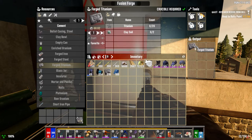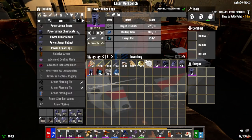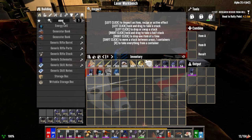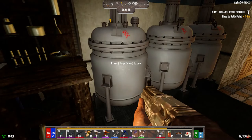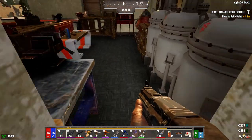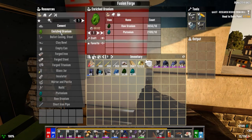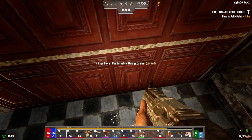We might need it for laser ammo, for instance — I'm not 100% sure, which I probably should just check into. So if we're making energy cells... Even the last time I played this game I never even built an energy cell. We need electrical parts, forged titanium, and enriched uranium. I don't want to make too much. It's 10 per to make one energy cell. So how many does that make? It makes one.